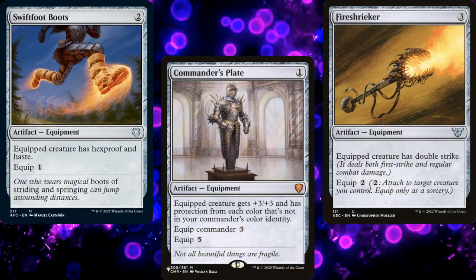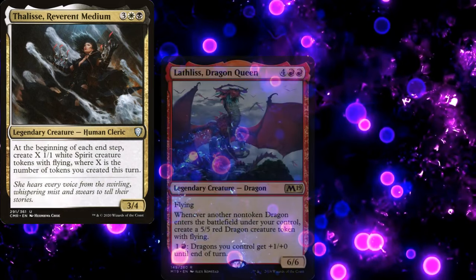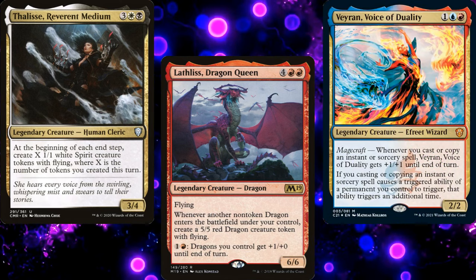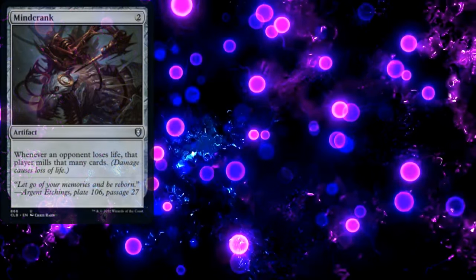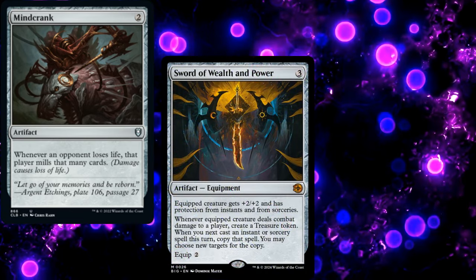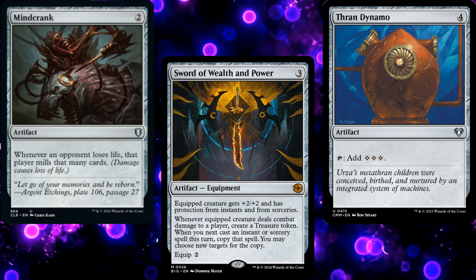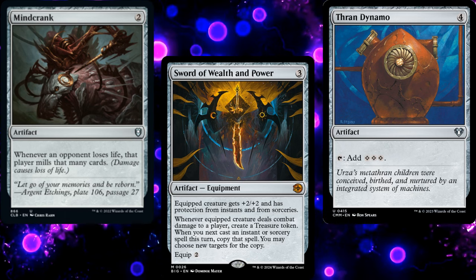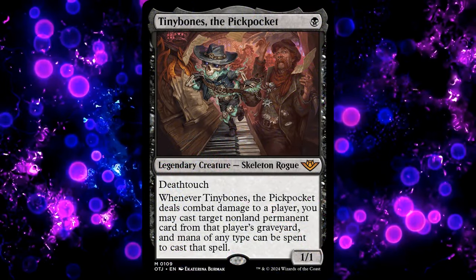Normally I'm a huge advocate for focused decks — decks that have a singular purpose, whether we're making a ton of tokens, smashing people with giant dragons, or casting a chain of spells to kill the entire table. This deck does that, but it has three parts to the plan: we want to steal stuff from graveyards, so we want a bit of mill and a bit of discard; we want to attack favorably, so we want a bit of Voltron; and we need mana to cast those spells, so we needed to go hard on the ramp. We didn't build a Tiny Bones Mill deck, a Discard deck, a Voltron deck, or a Ramp deck — we built a Tiny Bones the Pickpocket deck, and I think we did pretty well.